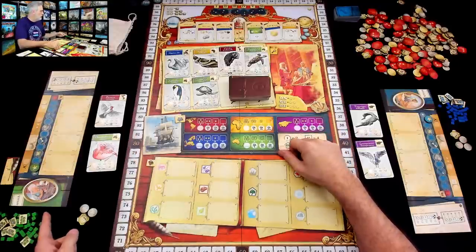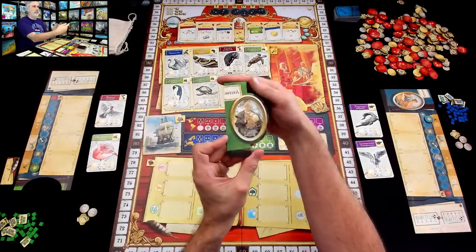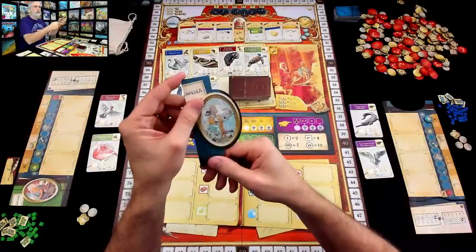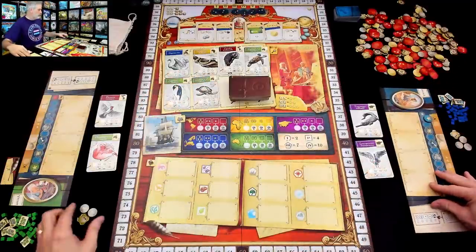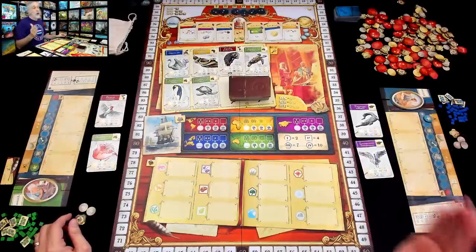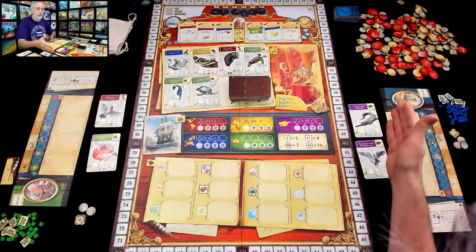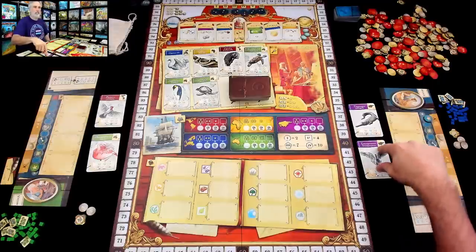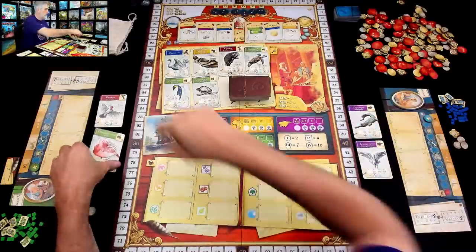I am the green researcher — and these are actually very nice tiles, and they can be male or female. Jen over here is the blue researcher, and I am the first player, which means I start with two coins and one expedition token. Jen's a little better off with three and two. Jen got first dibs when we were drafting for animals to research, and she saw there were a couple of animals both on the Asian continent, so she grabbed those, which left me a few others.